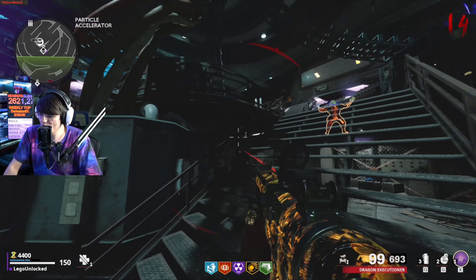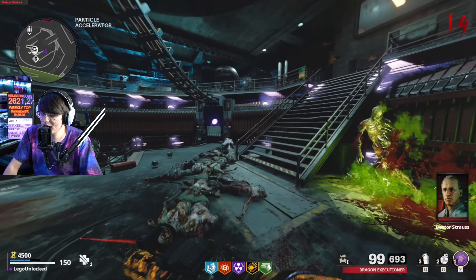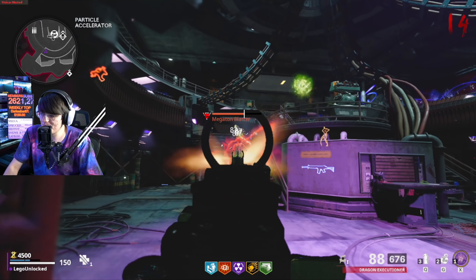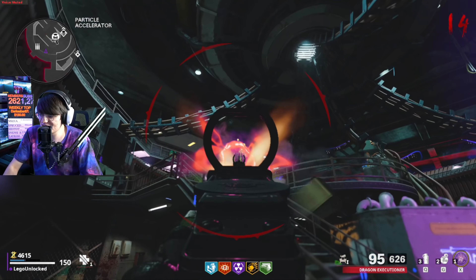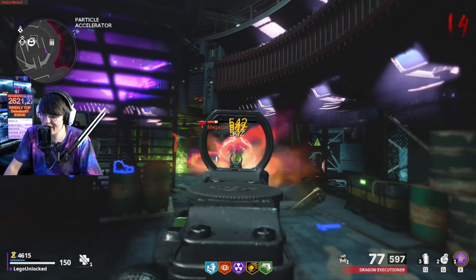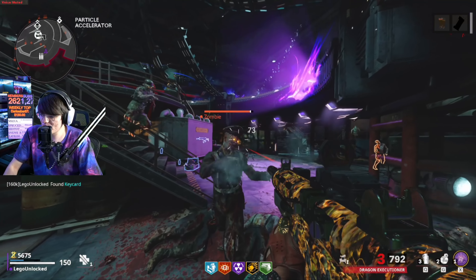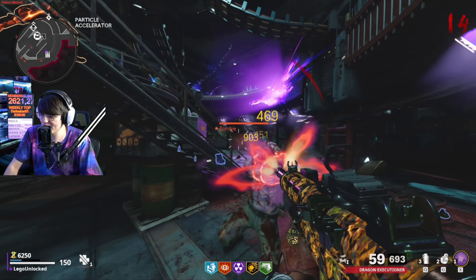One thing that makes this AR very good in zombies is the fire rate. The way Cold War's damage system works with damage rounding — the faster a weapon fires, the better off it is. That's why the FFAR performs so well in zombies; same thing with SMGs. On higher rounds, once you get high damage weapons, you lose a lot of damage due to damage rounding, but that doesn't really affect faster fire rate weapons at all. And this thing is nice — keep in mind it's only around round 14.